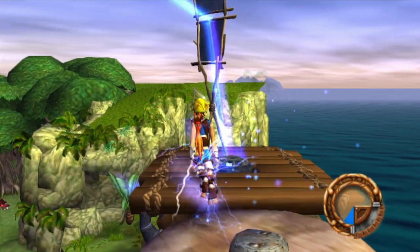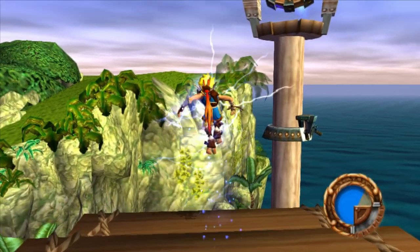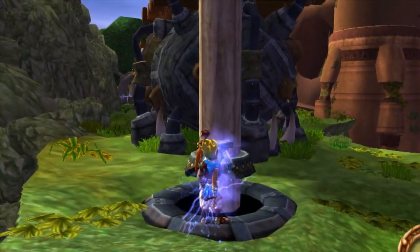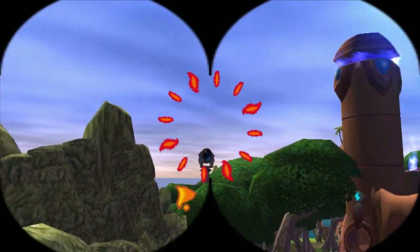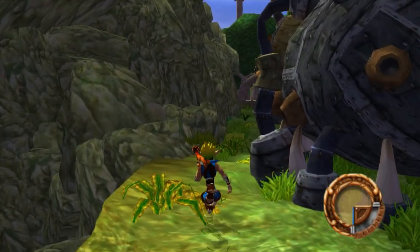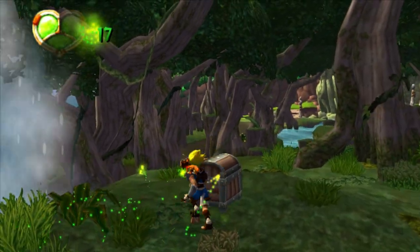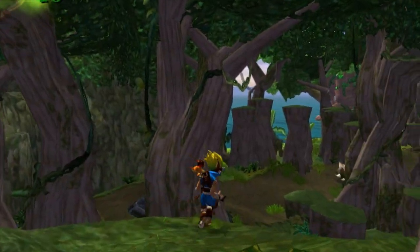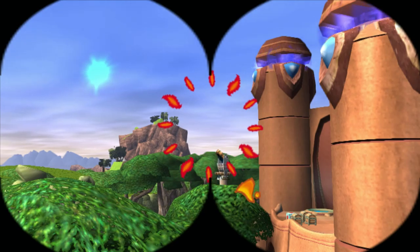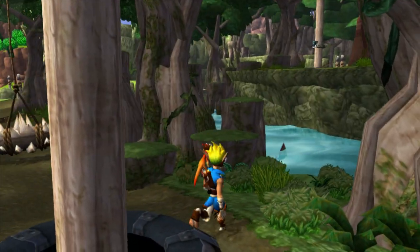Now we can actually continue on with this part. What you're supposed to do is break this thing so it unblocks the laser. Let's use this real quick. You've kind of found where that orange little arrow's going, so point directly at that one. We're going to redirect that one real quick, because then we don't have to come back over to this corner. Fun little fact — I'm pretty sure this is one of the first, if not the first, HD collection, because they made this before Ratchet and Clank HD, before Sly Cooper, before Kingdom Hearts.